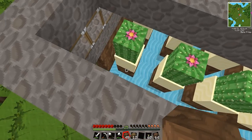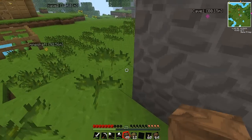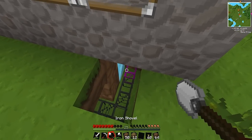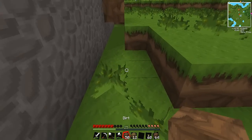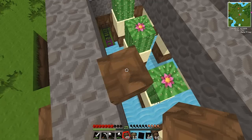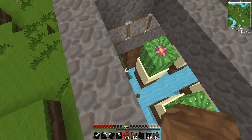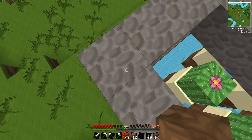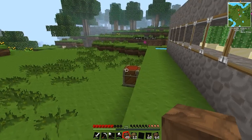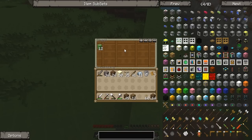The cactus falls down through the water into this pipe — this is called the obsidian transport pipe. Let me show you real quick: an item gets dropped, goes inside the pipe, and then the item gets taken to our chest right here. It's basically cactus all the time. As I said, we're aiming to make everything on this server automatic just like that.